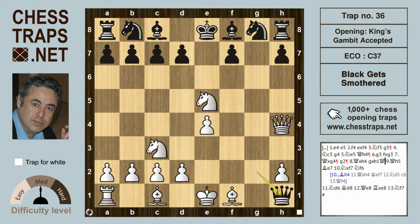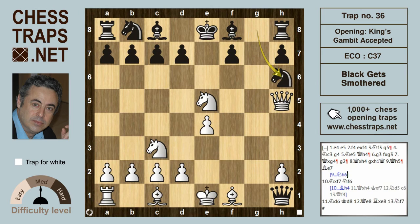White continues Qh5, threatening check, and if the king goes to d8 then Q takes f8 is going to be mate. If black defends with Nh6, defending f7, then d4 leads to white's victory, releasing the bishop from c1. We should note that the queen on h1 is really powerless to do any defensive duties whatsoever — it can barely get into the game.